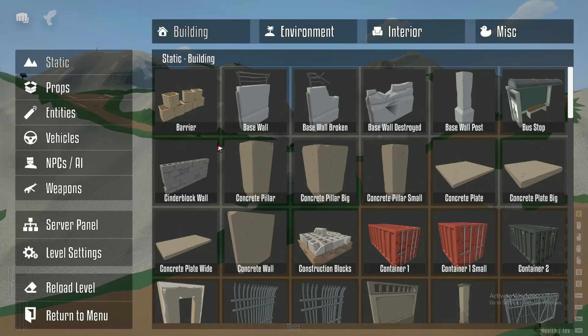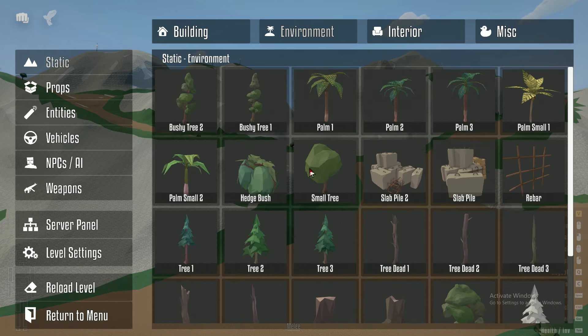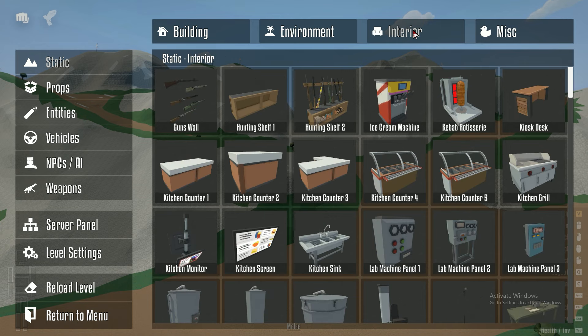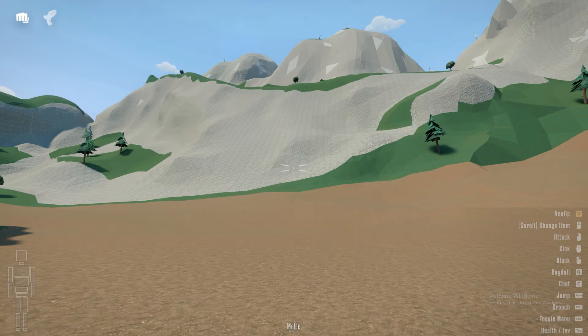They added 350 items, so I'm not gonna go through every single one. Basically you build stuff with these — environment, interior, and miscellaneous. If you want me to build something for a video or make a gun shop, let me know in the comments. Finally, my favorite part of this update — the missiles.